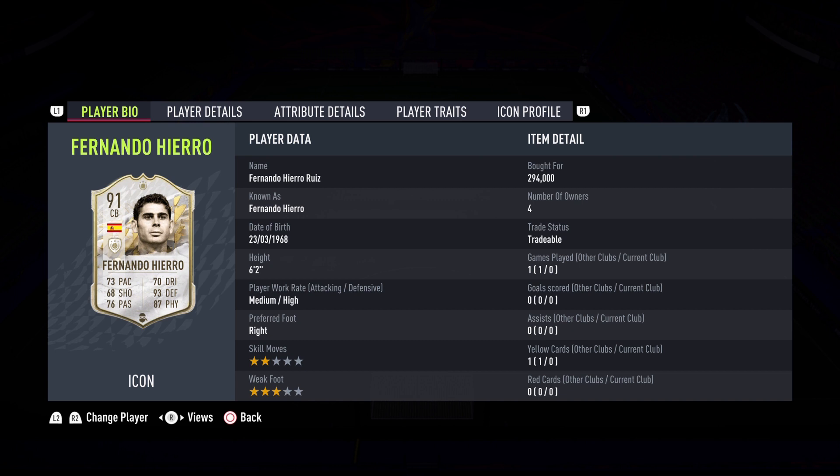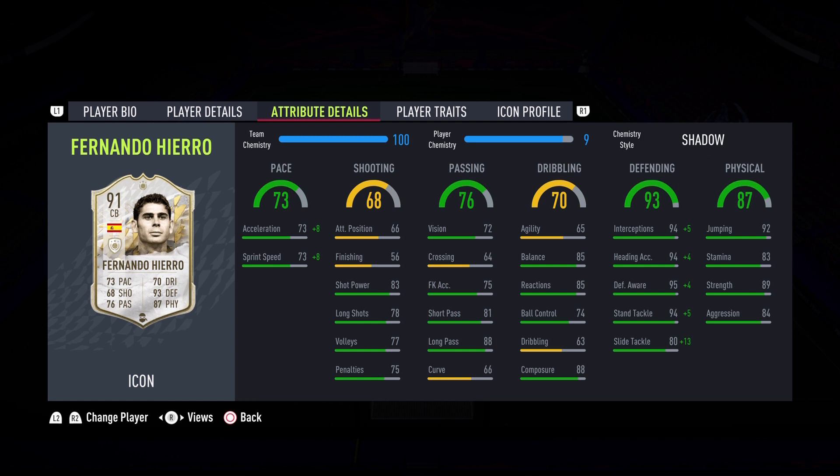We would appreciate if you like this video and subscribe to the channel so you don't miss any reviews. Let's get into this Fernando Hierro player review. He's 6'2", medium-high work rates, right-footed, 2-star skills, 3-star weak foot. He is under 300k, guys, and he is the Spanish Wall.